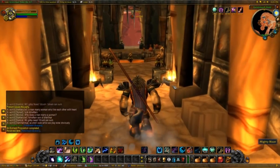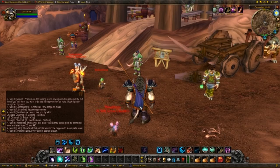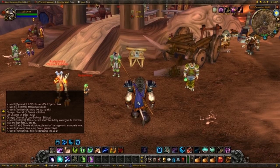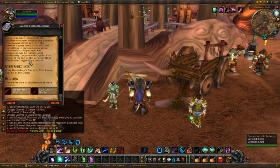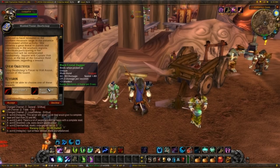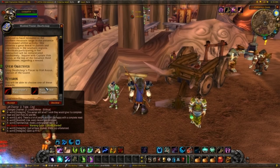Now it's time for the weapon. For this gearing up video I decided to go with a main hand and an off-hand. The main hand is gonna be a dagger, and for that dagger we're gonna have to go to Silithus again. I'm gonna go to this wanted poster — 'Wanted: Deathclasp, Terror of the Sands' — and it will give us this dagger: 3 Intellect and 4 mana every 5 seconds. It doesn't sound like a whole lot, and to be honest it really isn't, but we're gonna combine this with an off-hand and those two items combined will be a pretty decent choice.